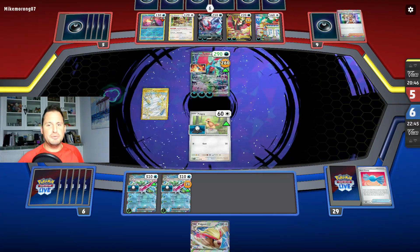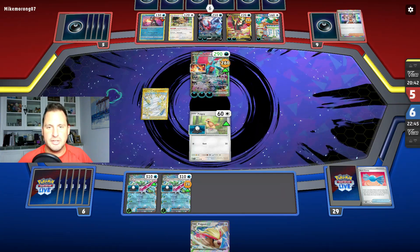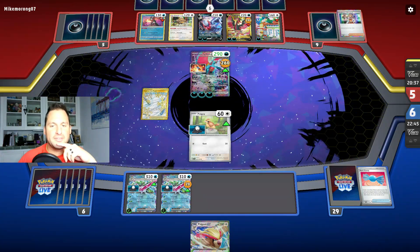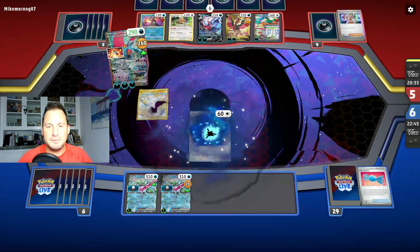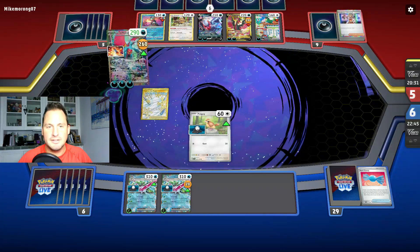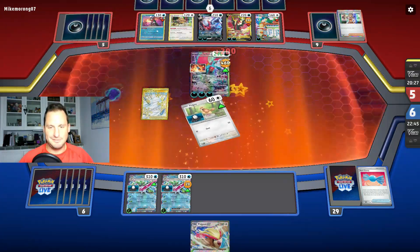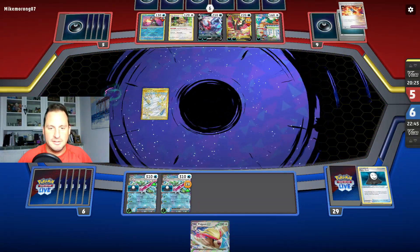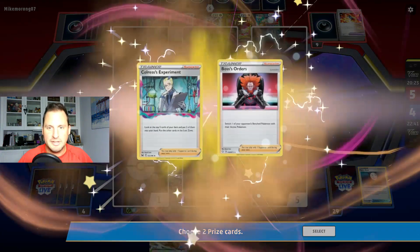If they do the one with 100, they can't even attack the other one because I put the Panic Mask on — that's the only one they can target. But they're going to knock themselves out and we win the prize trade. Bye-bye! That was fantastic, and we get two more cards because this obviously helps us. Yes, we lost our Pidgey, but we got a Boss and a Colress.